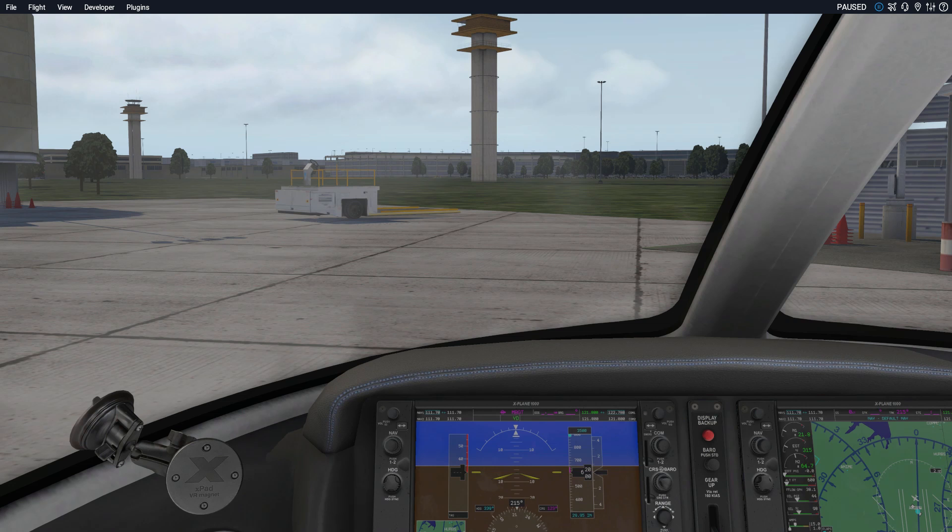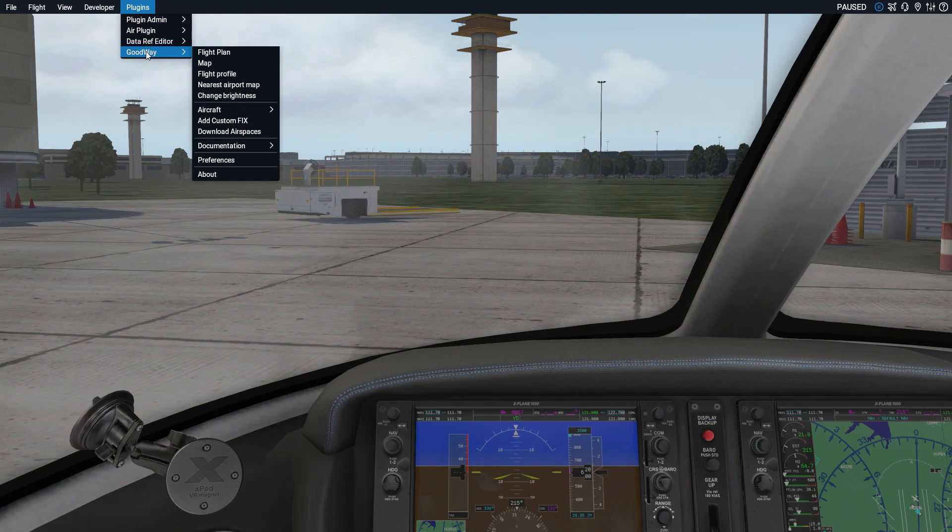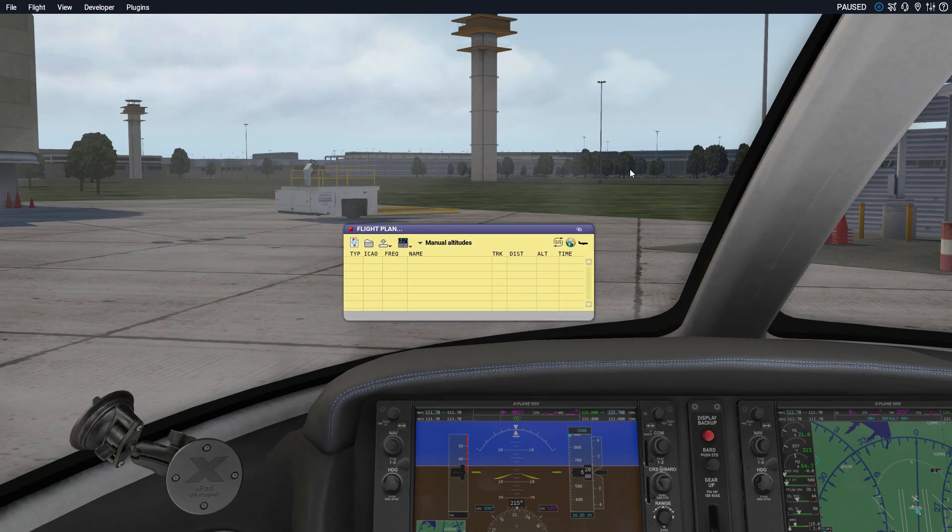This is a hugely useful tool for only 25 euros — that's probably about 30 US dollars — it's well worth it. Once you get it installed, it's going to be under Plugins, and the name of it is GoodWay. So go to Flight Plan. What GoodWay is, is a plugin for X-Plane which will allow you to type in your starting point and your destination point, and it will automatically create your flight plan for you.